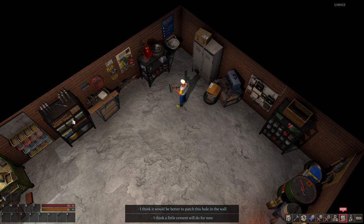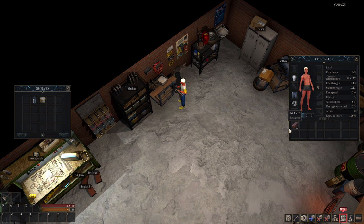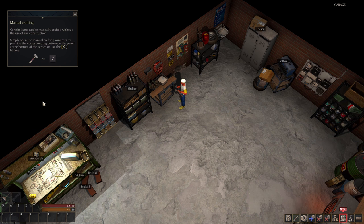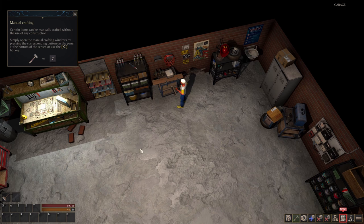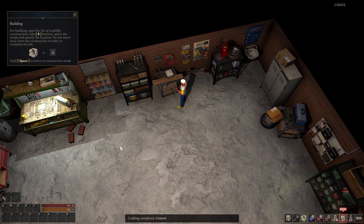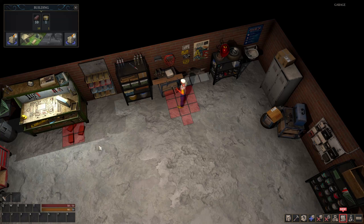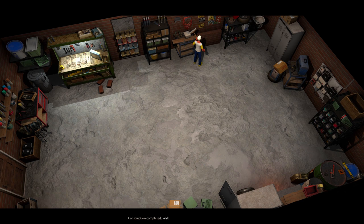The cement will do. It's flashing over here — let's go over to the shelf. I've got to drag it — hold left shift and click. Manual crafting: press C. Let's go ahead and craft that — it doesn't say I need any tools. B for building. It looks like I can build a wall. Build — I think you want me to build it there. This will keep the little critter out, I would assume. Construction wall completed.